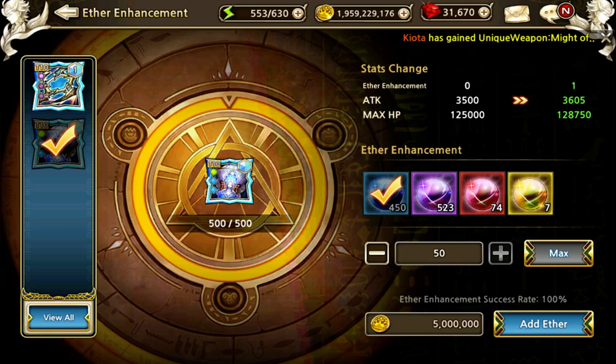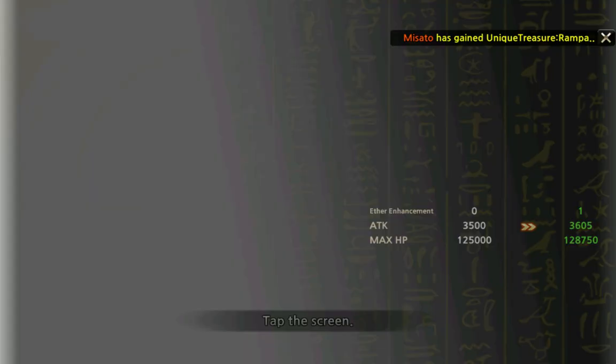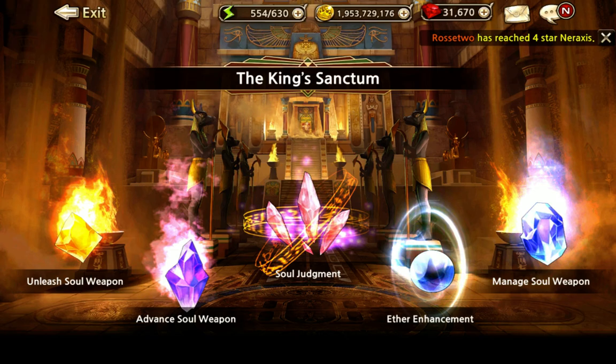After adding the ether it's now rank 1. We got some more attack and some more HP. The requirement went up to 640 points needed for the next rank, so you'll need to farm for that. Ether comes from Eclipse, which I'll talk about later — it's also part of this content. There is also soul judgment, which is part of where you can receive new souls and ethers. I'll show you how that works.